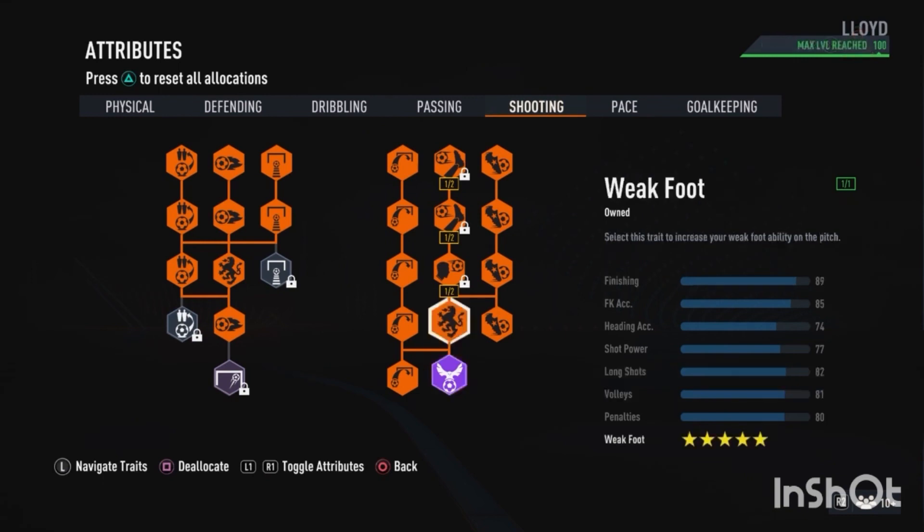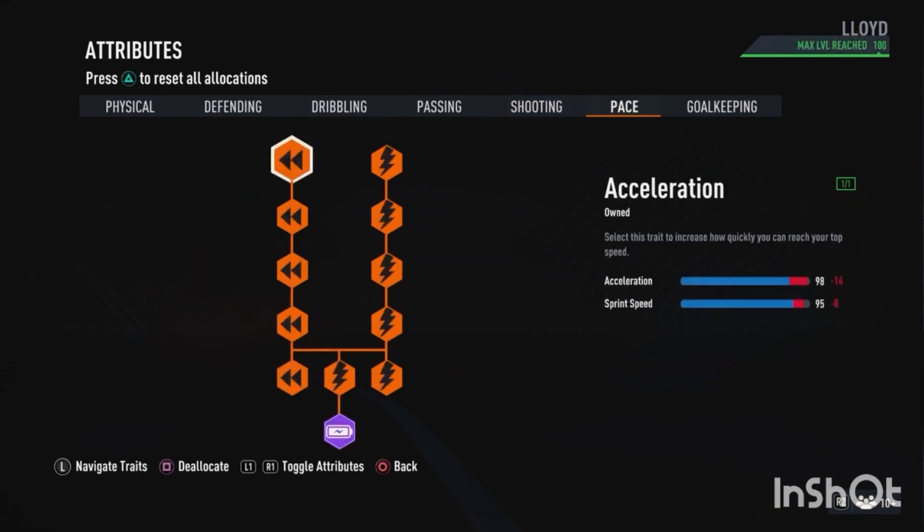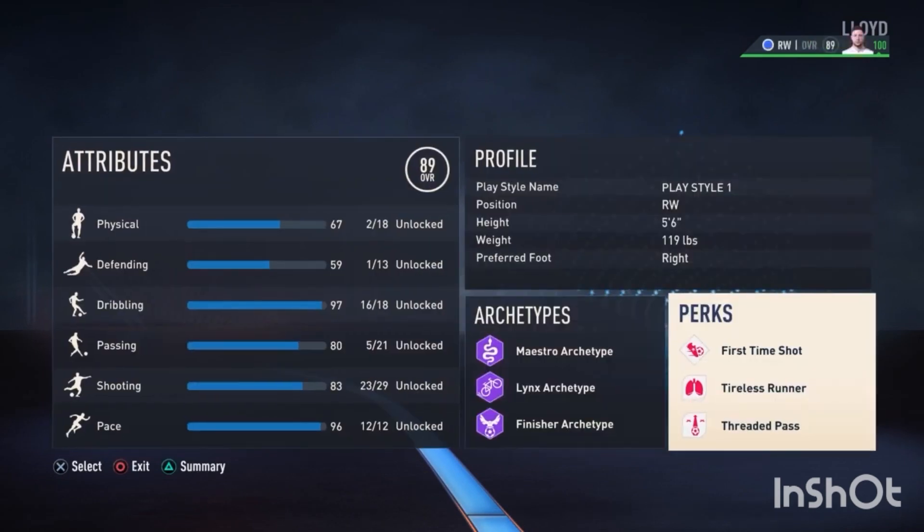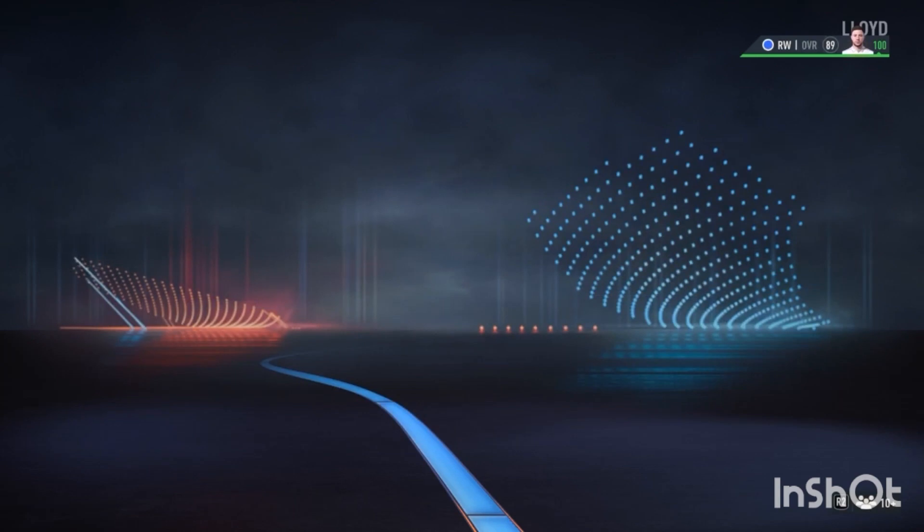And then on pace, I've put basically everything on pace as well, that's why I've got 96 pace. It's completely up to you, but I just think it's so much easier when you've got pace in the game — just to get round players, and when there's that through ball, you just get an extra boost to get away from the defenders.